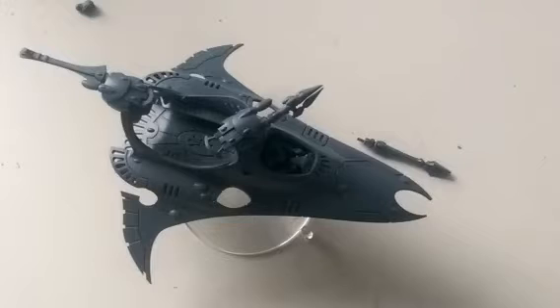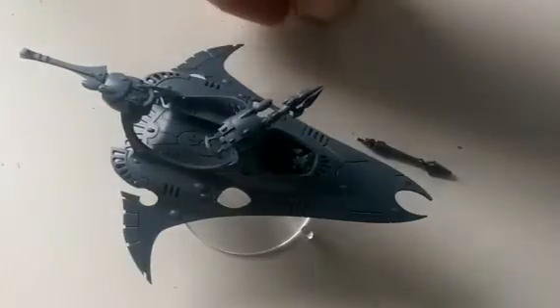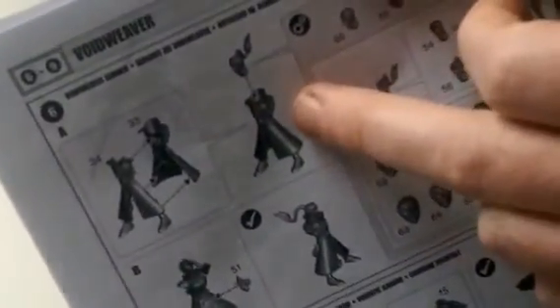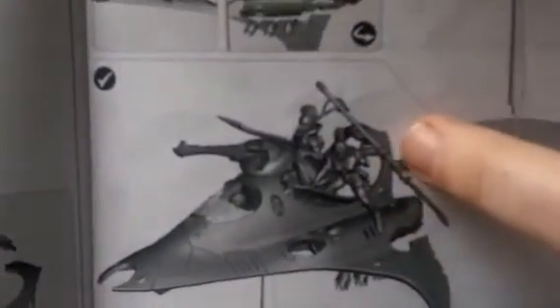What I'm going to talk about is the excess stuff you get in the kit. The Void Weaver and Star Weaver kit comes with three guys that you can use — I'll just bring the instructions into shot. There's one guy you use on the Void Weaver as a gunner, and then there are two guys you can mount on the back if you're using it as a Star Weaver, just to represent the passengers.